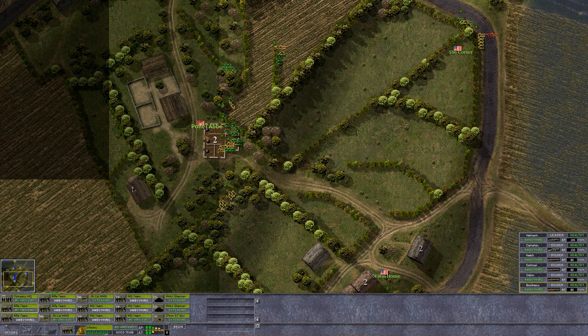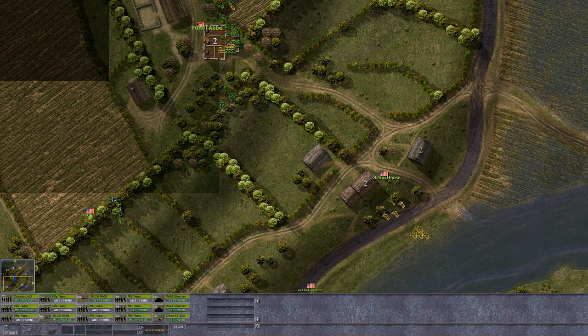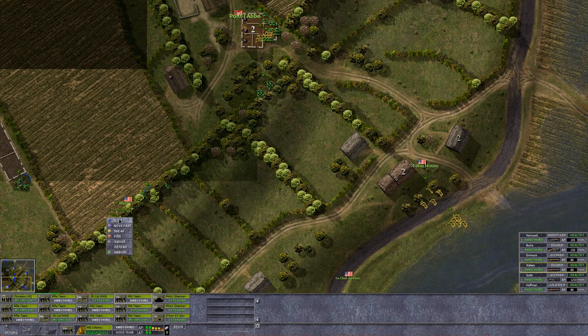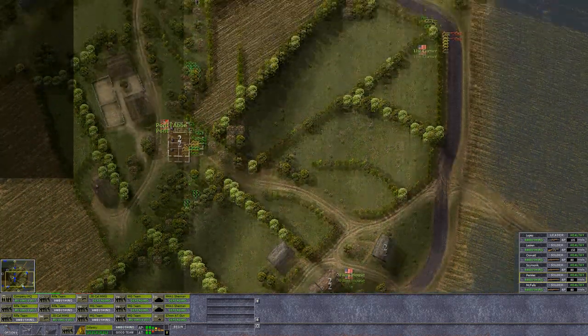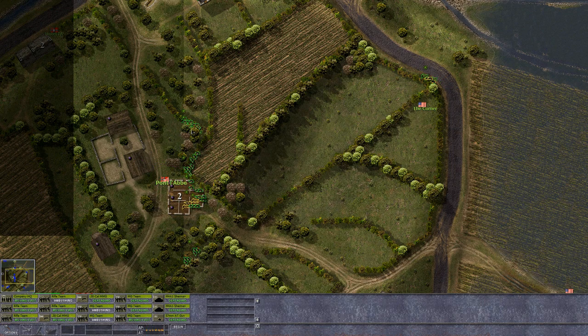I think we can get away with pushing some units forward — very suspicious of them. But the MG team is just covering this field, so that's not too easy a time for them getting to cover where it could interfere with us taking that position, as fast as possible. Hopefully. Yeah, rifle teams in three houses there — it should hopefully work. Let's get an MG team in on that as well.